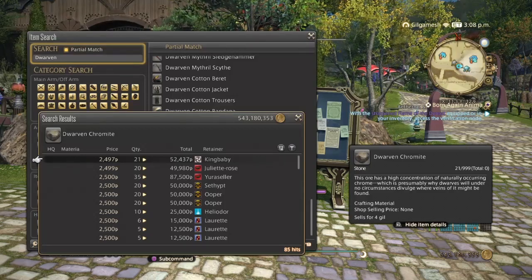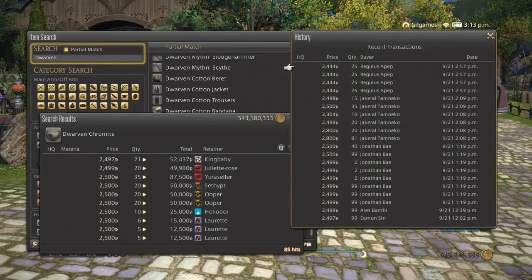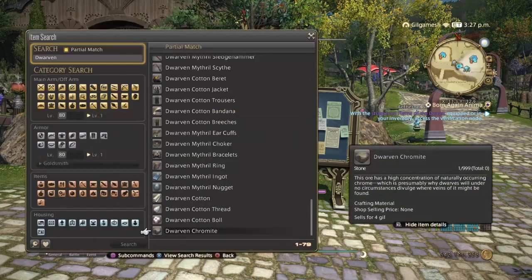Always make sure you do your research and check prices on your market board first before selling anything, so you don't waste your time or resources. We have 85 hits on my server, decently priced around 2,500. As you can see, they have been selling all day. People who mass produced this stuff are always in the history. Some people sell for 99, some around 25 to 20 like I mentioned. Try to stick between 20 and 40. I would list a max of three of these items each, and just let it go — don't oversaturate.